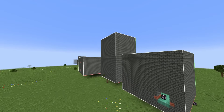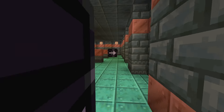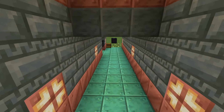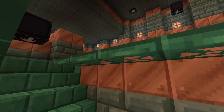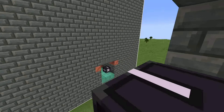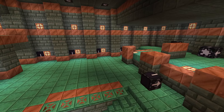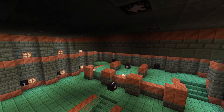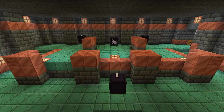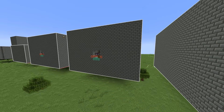Moving on to the actual chambers — the first is called Assembly, a large room with multiple possible entrances including one at the bottom, one at the back, and another on the side. You'll find range spawners and a breeze spawner here. Jigsaw blocks indicate extra things can generate on the ceiling as well. There are also dispensers, trial spawners, and an ominous vault in this room.